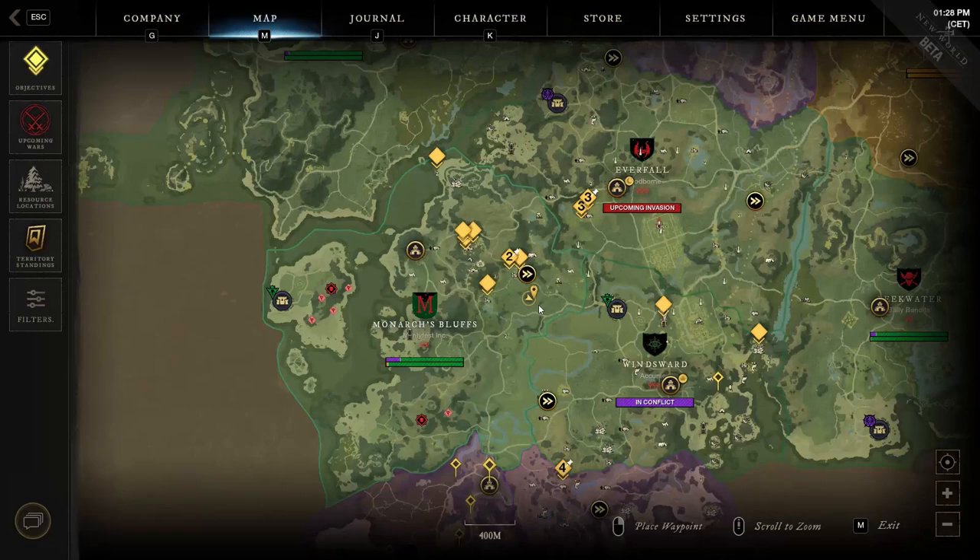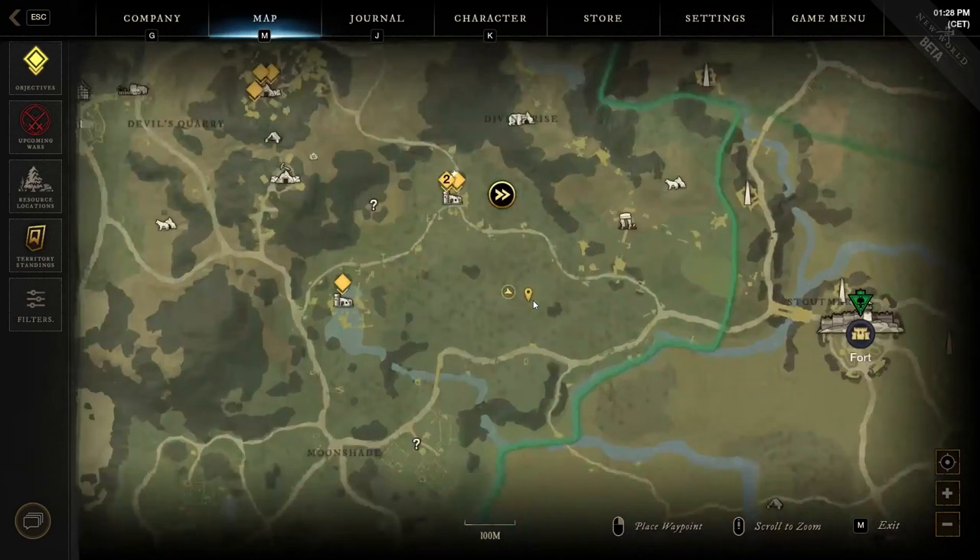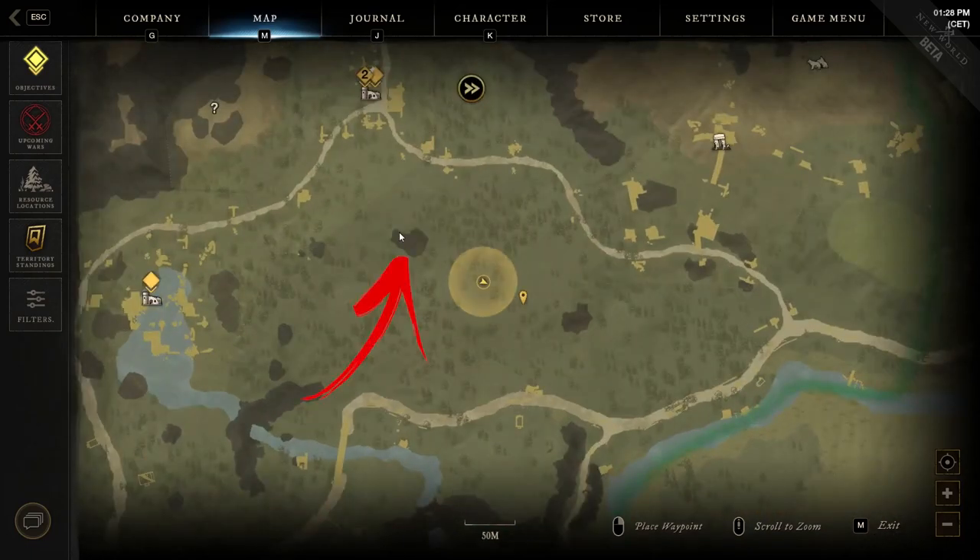The third location is in the top right side of the region, all the way to the region's borders, where you will find the Arcarnar area. Below there is a boulder shown in the map, from which you have to move to the next one to the right.